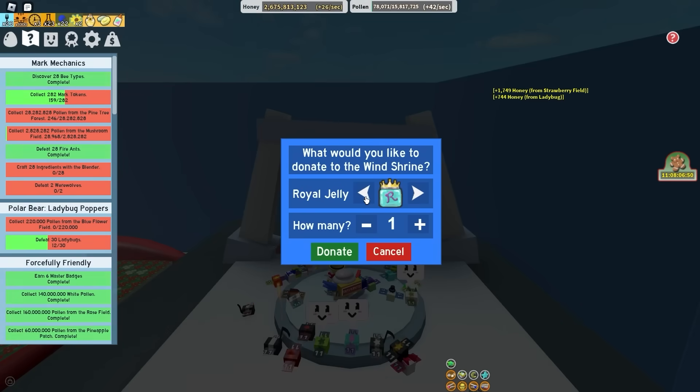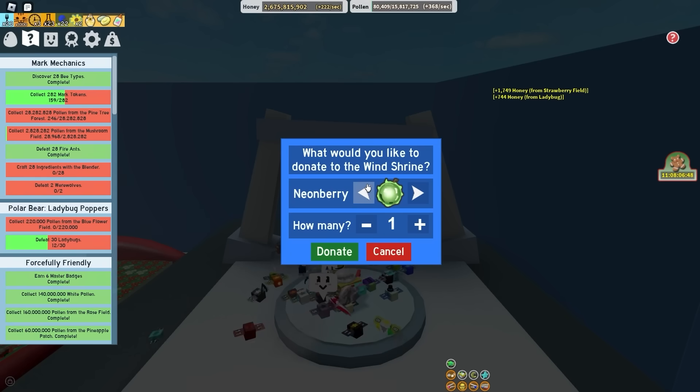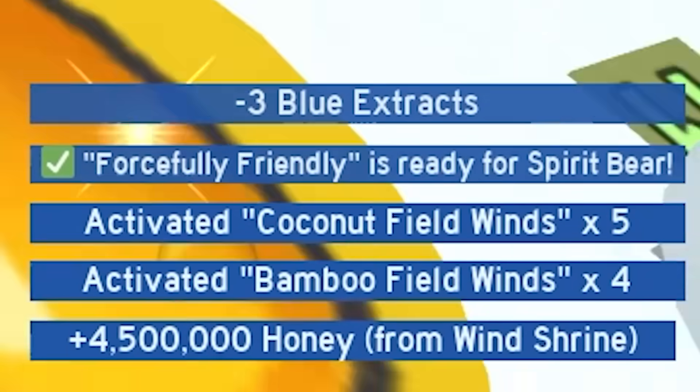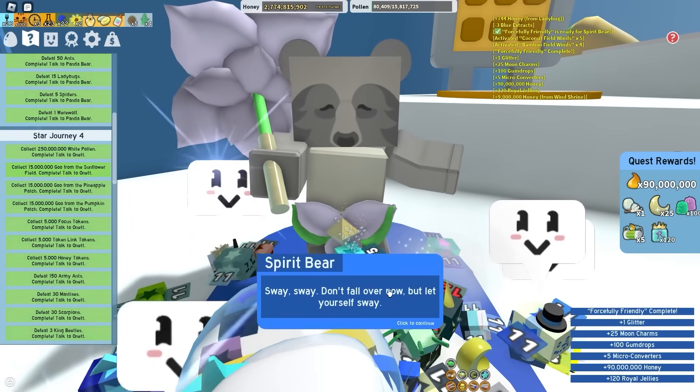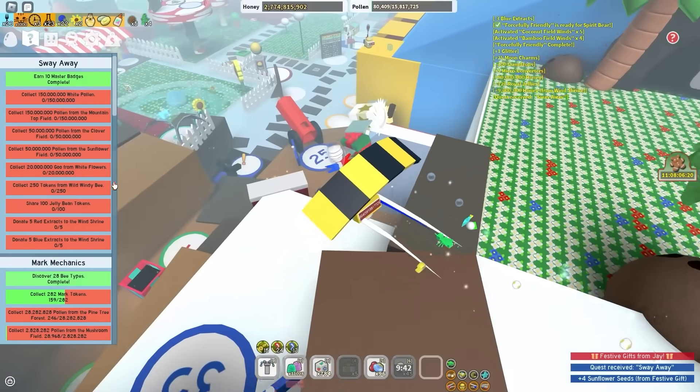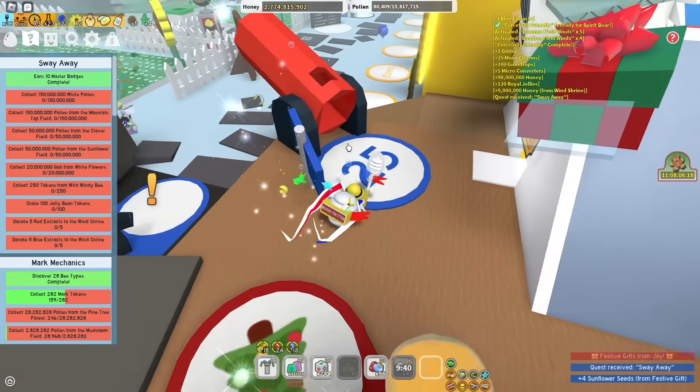Now I need some pollen from sunflower - quest is done! Journey 4 is finally complete. I can actually donate stuff to the Wind Shrine, the cooldown is up. I need to do three blue extracts - there we go, three. Let's go - Forcefully Friendly is finally complete! One more quest and I actually get myself the Spirit Petal. That is insane.